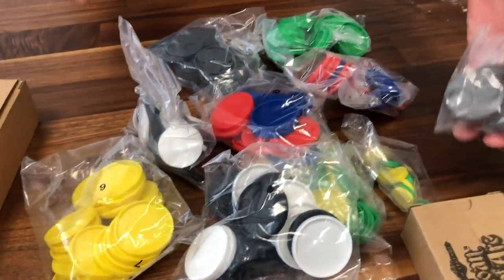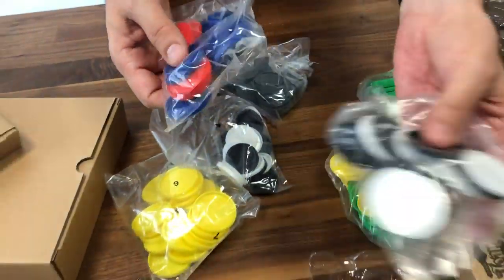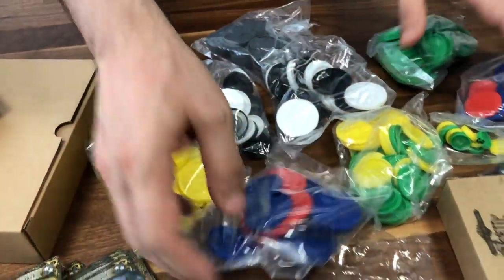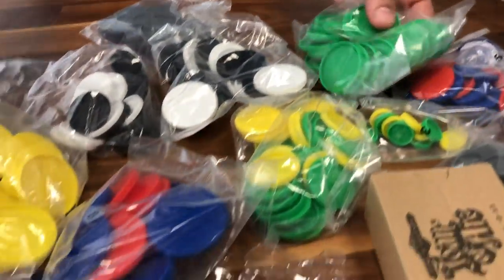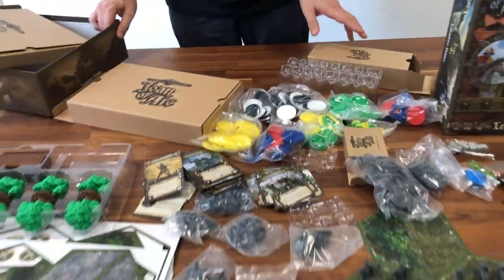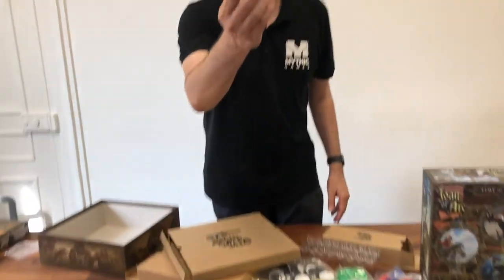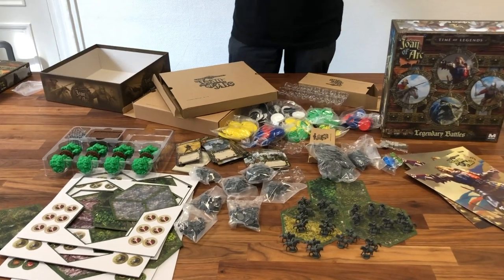You have new bases and different colored rings that you will use. The blue and red come on top, and the white and black come on top of the ones from the core box. Then you have green and yellow for when you play up to six players. You have new bases — two of them. Lots of material in this box — lots and lots of minis. These are for the big scale battles. It's called Legendary Battles and you understand why.